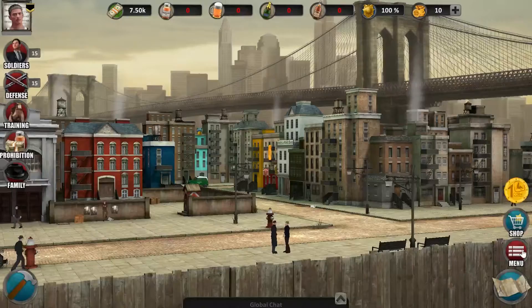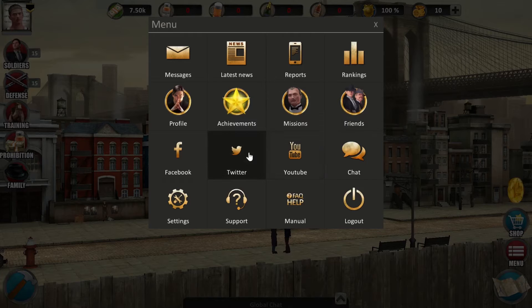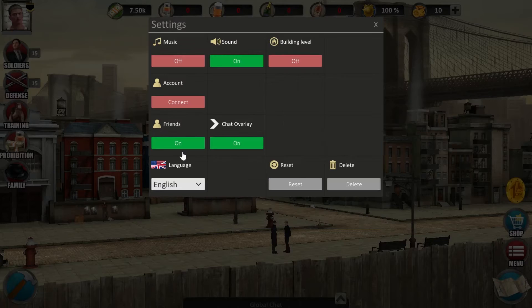Here's your friend list — unfortunately I have no friends yet. You can access all our social media on Facebook, Twitter and YouTube of course. This is one possibility to open the chat. Game settings include music, sound, showing building levels, activating or deactivating notifications, friend requests and chat overlay in case you don't want to be part of a social interaction. You can also connect to Facebook, save your account with an email address, change the game language, and of course reset or delete your account.